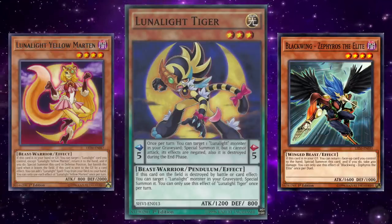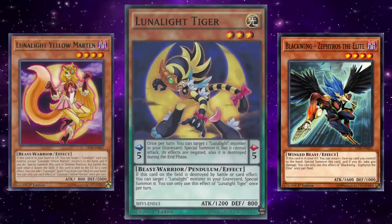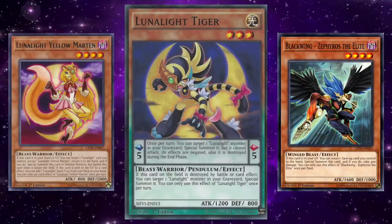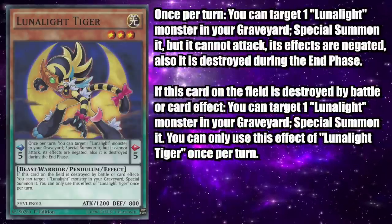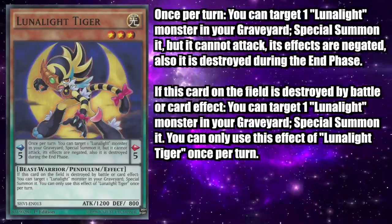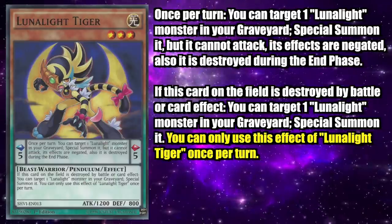While this effect made it so that the revived monsters could not attack or activate their effects, it didn't matter when most of the time you could use these monsters as material for either link summons or xyz summons to produce bigger and bigger boards. Lunalight Tiger also has a monster effect: if this card on the field is destroyed by battle or card effect, you can target a Lunalight monster in your graveyard and special summon it. You can only use this effect of Lunalight Tiger once per turn. It's actually funny how this effect has a hard once-per-turn clause, but the stronger of the two effects does not.